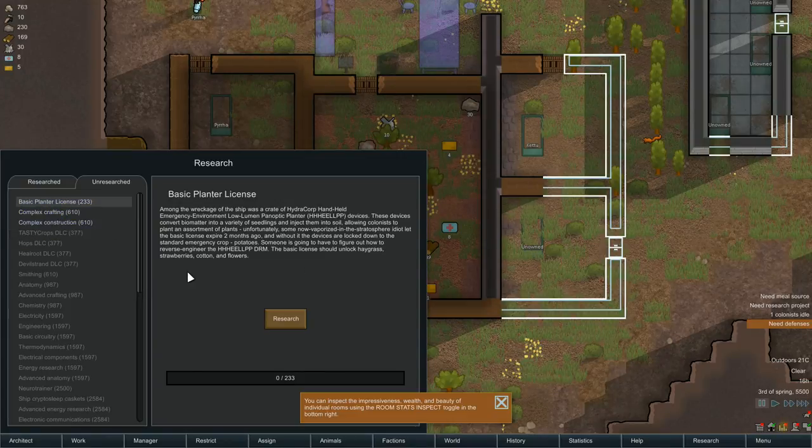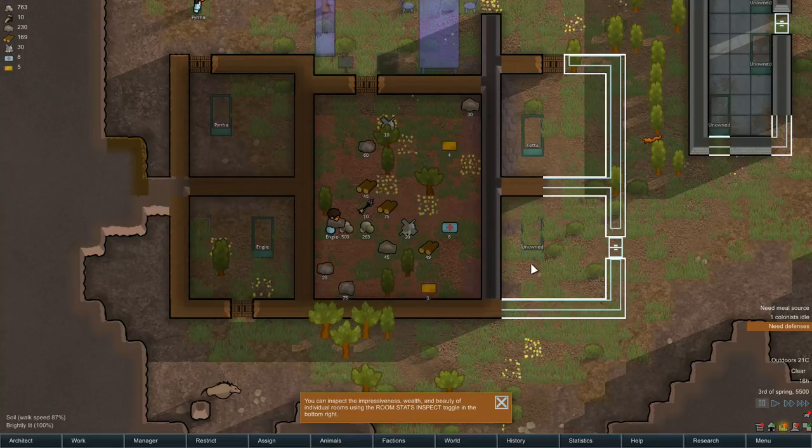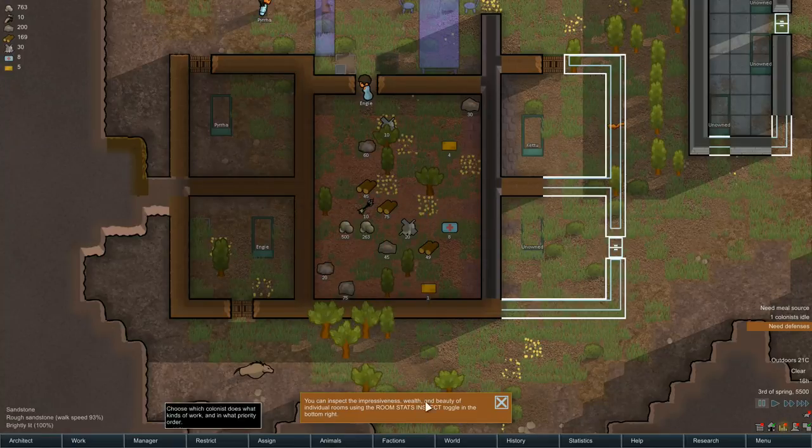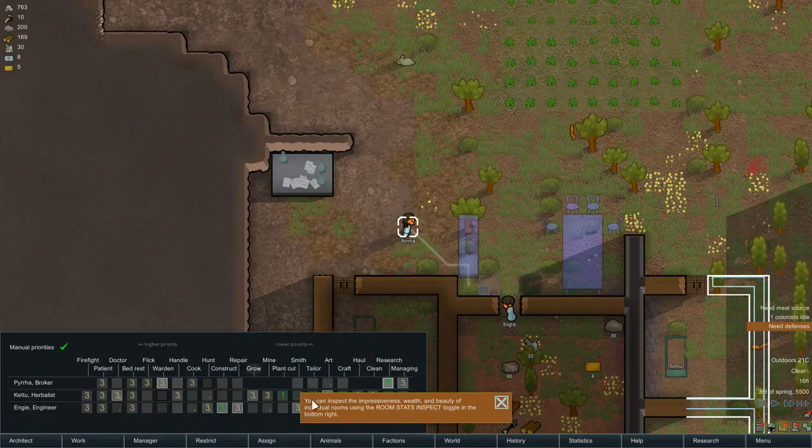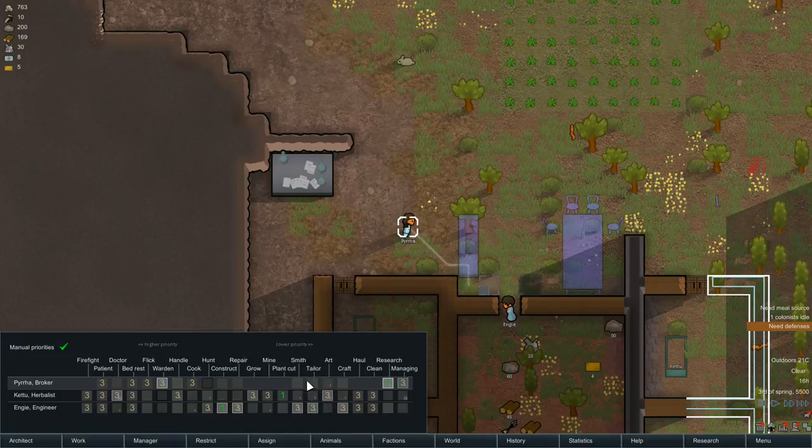Let's go for the next planter license so I can plant cotton and strawberries. One colonist is idle — Pyra. She can't actually plant yet. Taylor Smith — you can craft though, you're not a bad crafter.